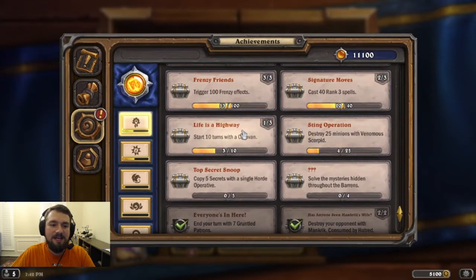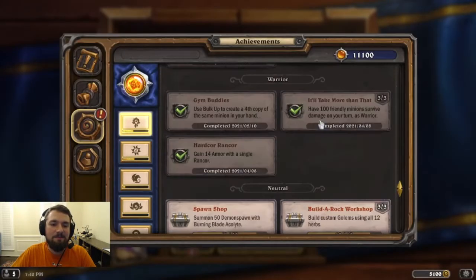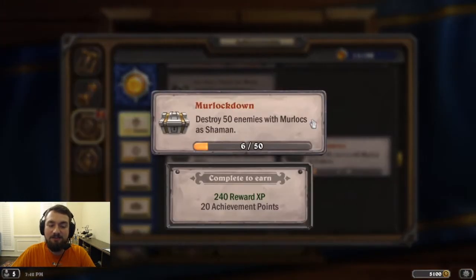The one we are going to be working on today is Life is a Highway — Start 10, 40, and 100 turns with a caravan. I've only done three since the set came out, so hopefully we can do some work on this today. The Shaman class also has an achievement for destroying 50 enemies with Murlocs, so we can get there as well. Note that Murloc Shaman is actually a pretty good deck in Wild, but Wild has so many more tools to draw and play Murlocs efficiently that the caravan is just completely out of the question for that one — so we're only looking at Standard today.